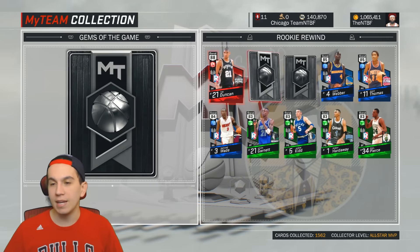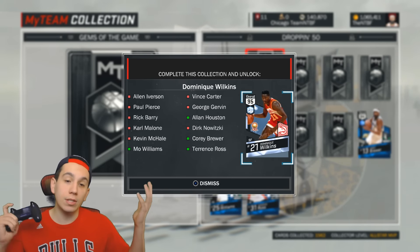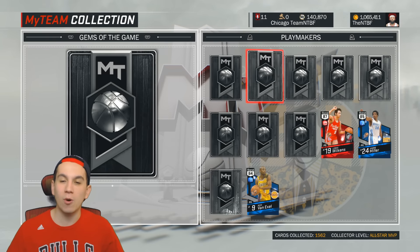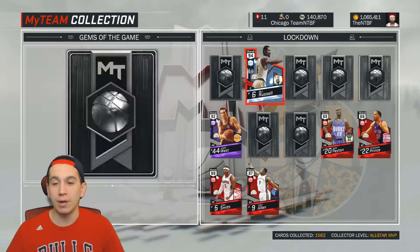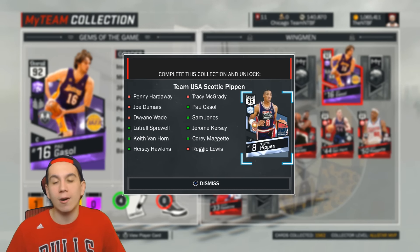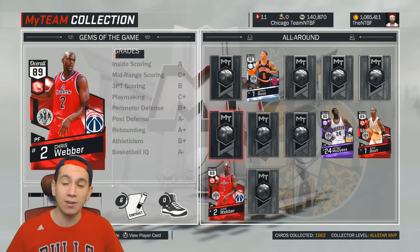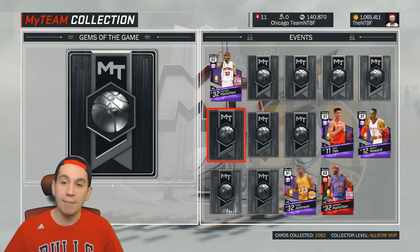Rookie Rewind — these packs were dope. The Tim Duncan was a cool pull, but I knew I wasn't going to get the D-Rob or the Pete, so I didn't get the Jordan. Dropping 50 packs were dope as well, but I just didn't spend that much money. The cards collected just started going down and down as the cards became more rare because the tiers went up. Playmakers — didn't really open many of these. Lockdown — opened up a good amount; that Bill Russell was a pretty cool pull and Jerry West was a decent card. Wingman — I opened up a good amount of these because I wanted Penny and I wanted Tracy, but we were not successful. I still use the Sam Jones though. All Around — I had to open these for the Derrick Rose, wasn't successful, but we ended up buying Derrick Rose outright. I've actually heard really good things about this Ruby Chris Webber — he is loaded with badges, so I may have to try him out.